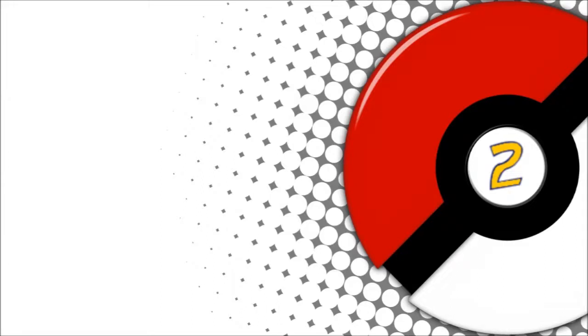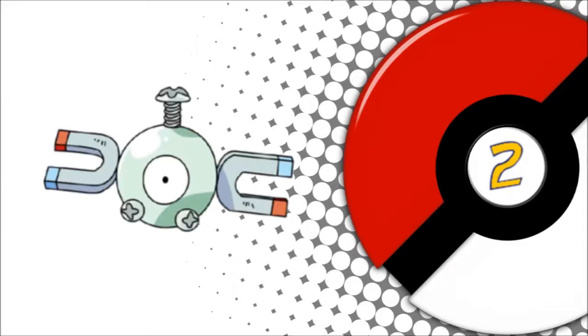Number 2. Magnemite. Believe it or not, back in Generation 4, it was possible to teach Magnemite the move Recycle, which, if you gave it an Oran Berry and gave it the ability Sturdy, a level 1 Magnemite could create an impossible wall to get past, allowing you to whittle your opponents down with the move Toxic, while you wait out their slow, agonizing demise. The move Recycle will give back the Oran Berry that Magnemite had just eaten, and due to its ability Sturdy, you will always have 1 HP remaining.